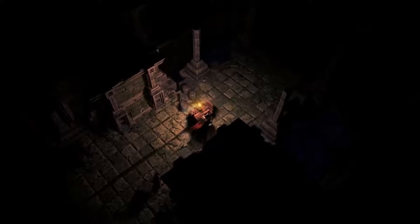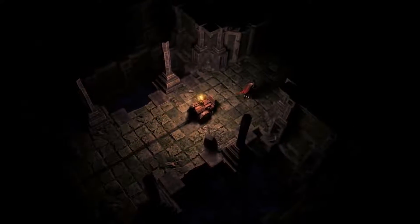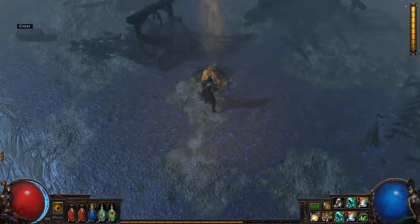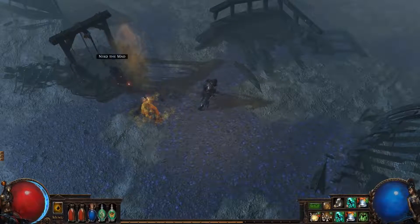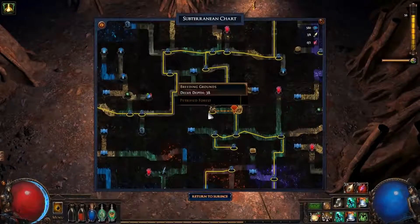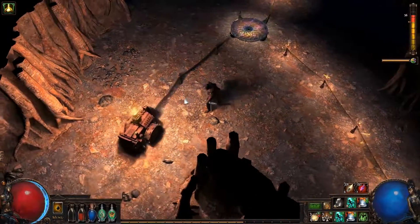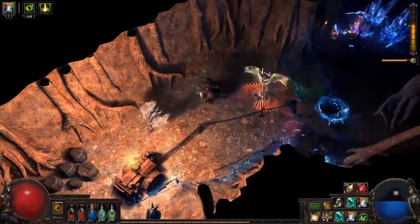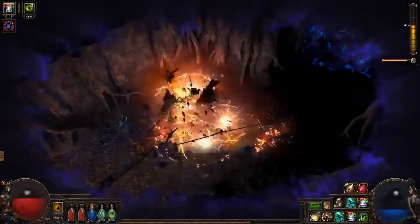In Path of Exile Delve, you will explore the Azerite Mine, a pitch-black, infinitely deep dungeon. To pierce the darkness, you will need to find Voltaxic Sulphite on the surface. The Sulphite powers a machine called the Crawler that generates light. The darkness of the mine will quickly kill you if you leave the light, so keep up with the Crawler.